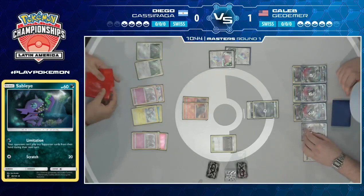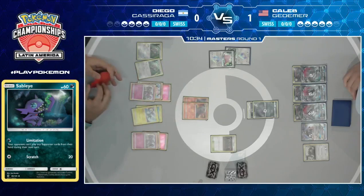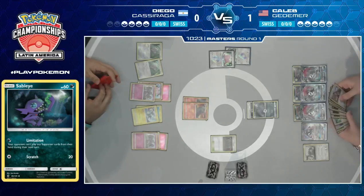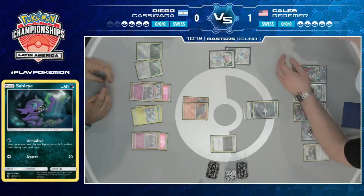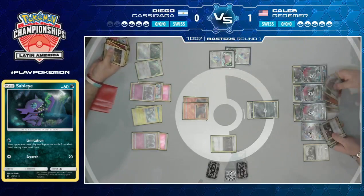Looks like a Sprint from Diego. There is an energy, Mysterious Treasure, and a Rescue Stretcher. Again, Diego isn't able to get Macargo out of the active, so he could play out his entire hand if he wanted to, but that doesn't really help him — so he's forced to pass again. It'll be interesting to see how many cards Caleb actually has left. Six. Diego has a little bit more — about ten. Definitely not much and Diego needs to be careful that he doesn't Sprint himself out of the game.